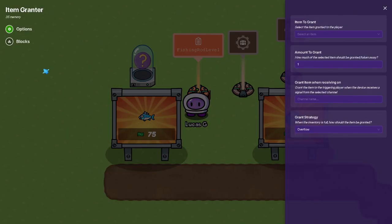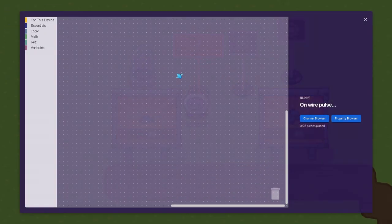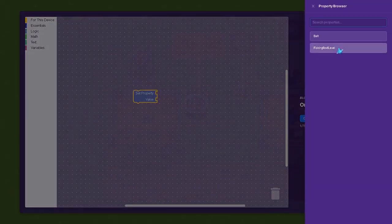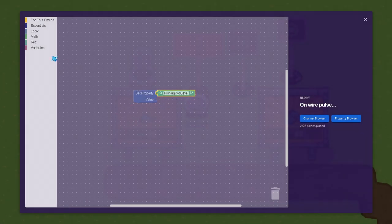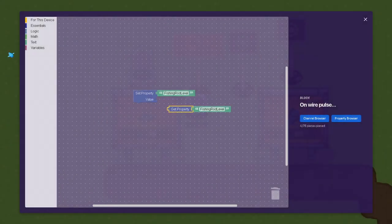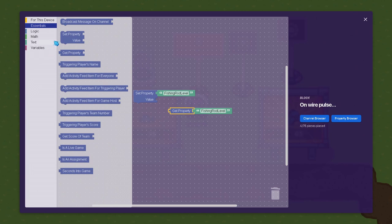And then in here, you know the blocks on wire plus - set property fishing rod level to get property. This is in my how-to fishing tutorial.